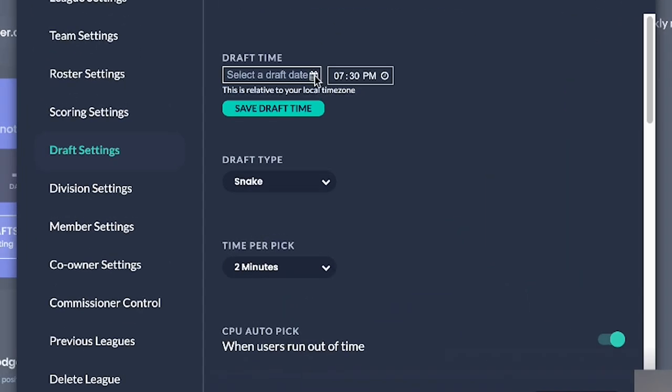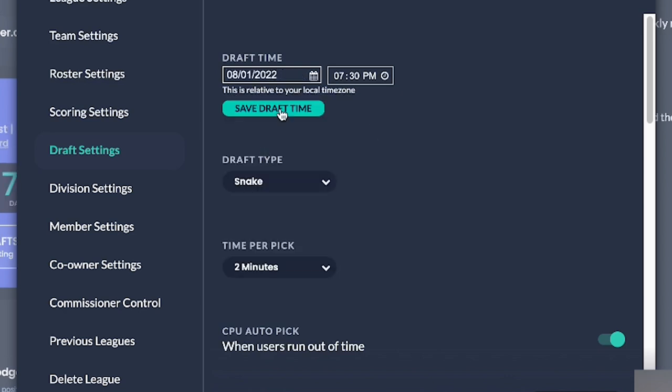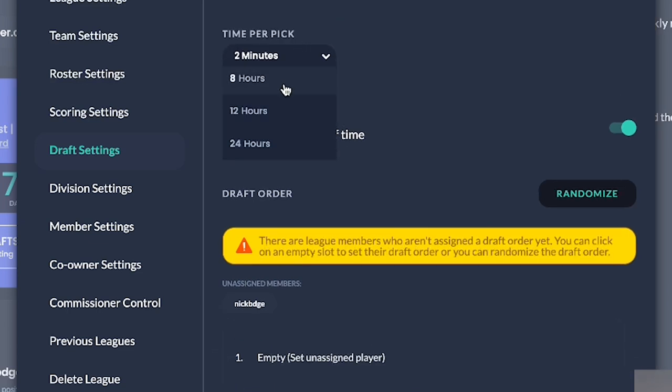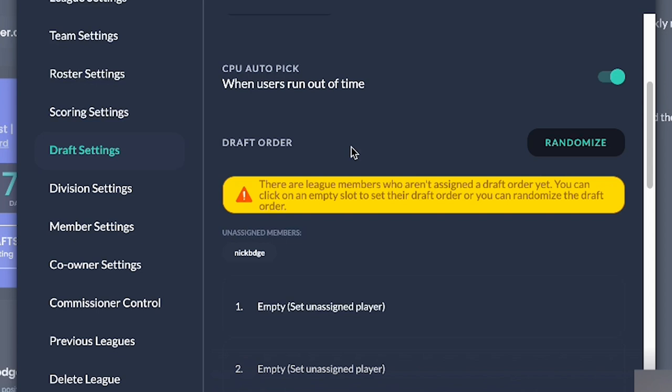So you select your date and time — say August 1st — save draft time. Set snake draft time per pick to eight hours for a slow draft. In terms of picking order, whatever you'd do for a season-long league — randomize it, or run a contest. Another thing to talk about: the buy-in.